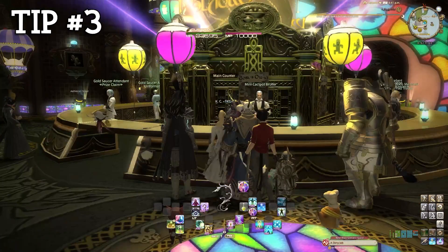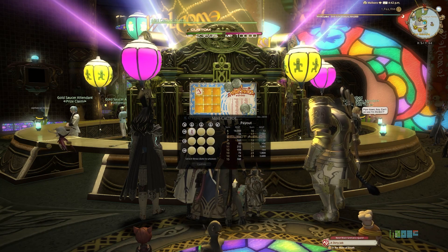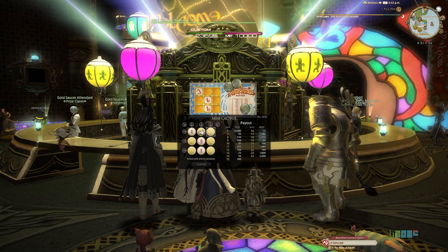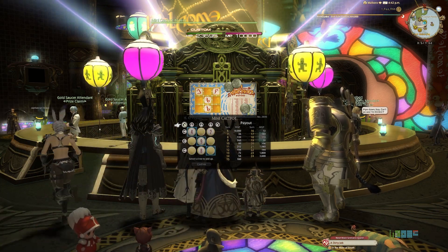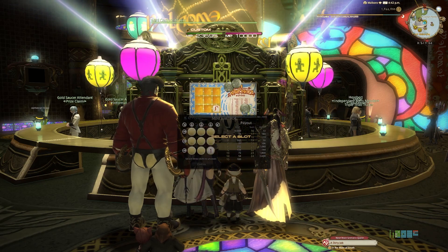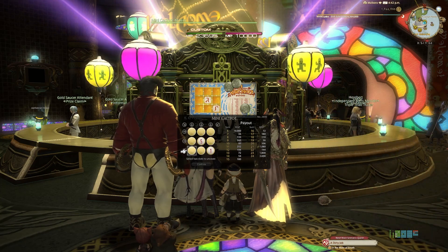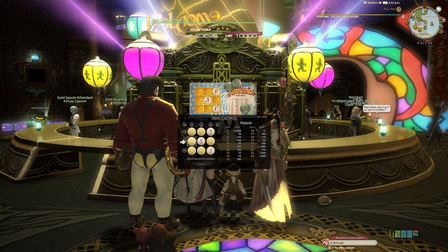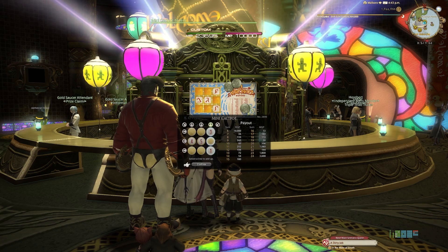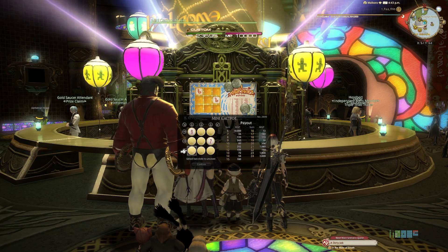Tip number three: Mini and Jumbo Cackpot tickets. The Mini is a daily lottery that you can participate in three times per day. You purchase a ticket that contains nine spaces, with each space numbered randomly from one to nine. Eight of those spaces will be hidden and one will be revealed to you. You get to select three numbers to reveal yourself, and then you choose one of the eight lines to reveal the numbers. The sum total of those numbers will determine your MGP reward. The goal is to get either one, two, and three — yielding a total of six — or seven, eight, and nine, yielding a total of 24.